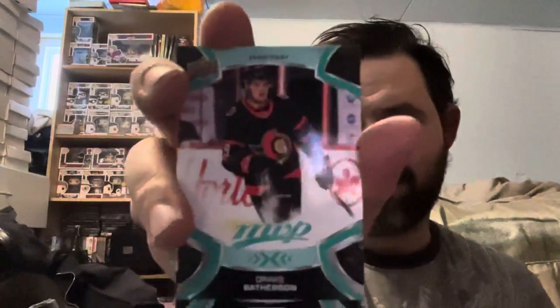Still looking for some good rookies — didn't get a bunch from the case break. Didn't get a Quentin Byfield yet, so that's still on the list. This pack has Ukko-Pekka Luukkonen, McKenzie Blackwood, Ryan Getzlaff, Phil Kessel, Phillip Grubauer, Drake Batherson, and an ice battles of Brayden Point.